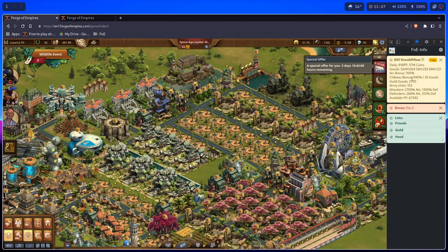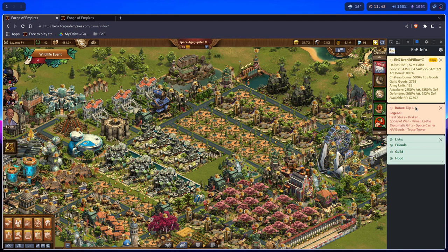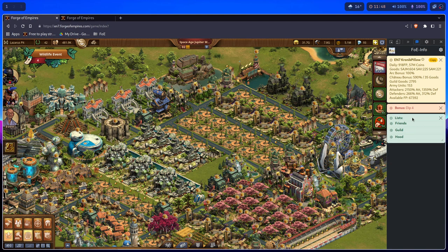Here I have city info, what bonuses I have and how many uses, and lists.